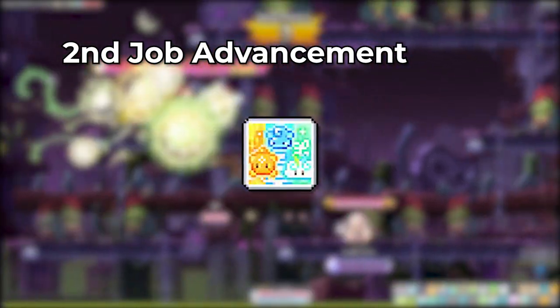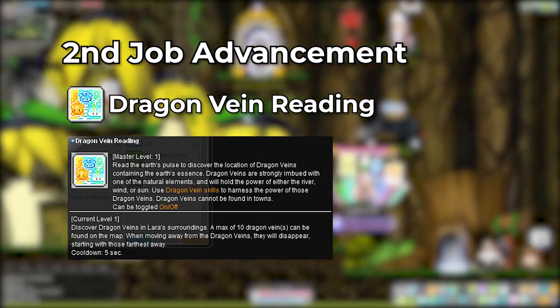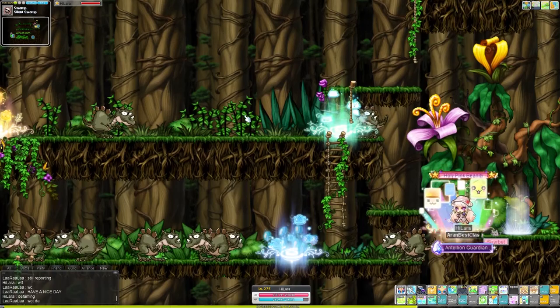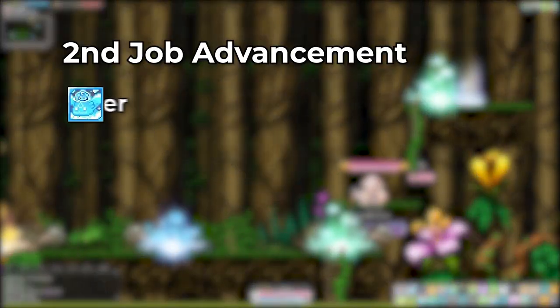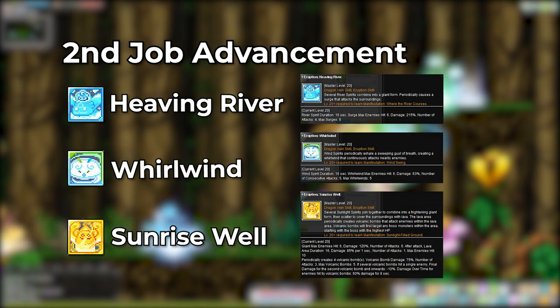Moving on to Lara's second job advancement, Lara gets a second toggle skill called Dragon Vein Reading. This toggles on dragon veins imbued with three different natural elements to be summoned around the map. The veins will follow wherever your character is, so you don't have to worry about veins being out of reach when training on a larger map. The three different eruptions are Heaving River, Whirlwind, and Sunrise Well, each with their own unique attacks.